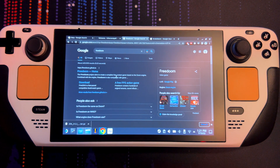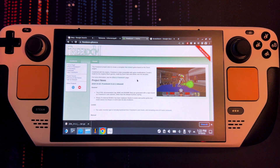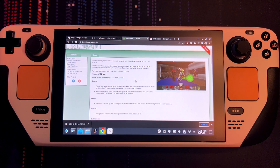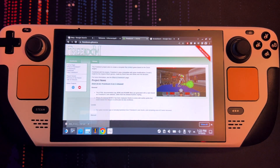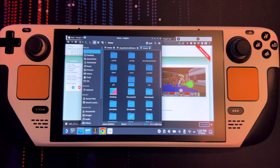What you're gonna need to actually play Brutal Doom is one of your Doom WAD files, which is the file that contains the actual game and assets. If you don't own any of the Doom games, you could head over to freedoom.github.io and download any of the free versions available.